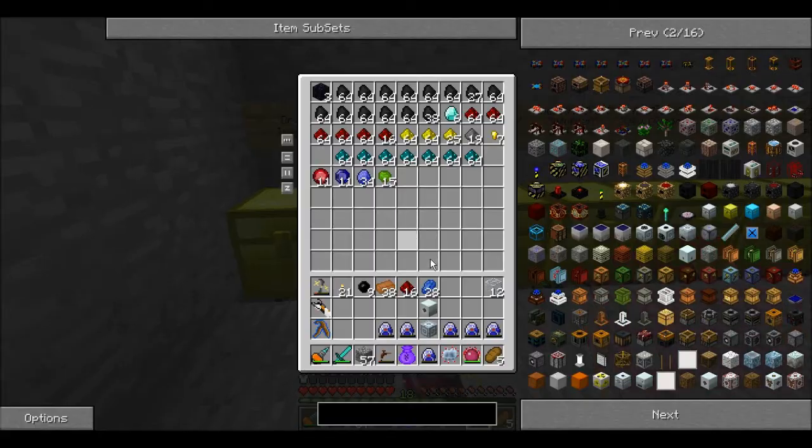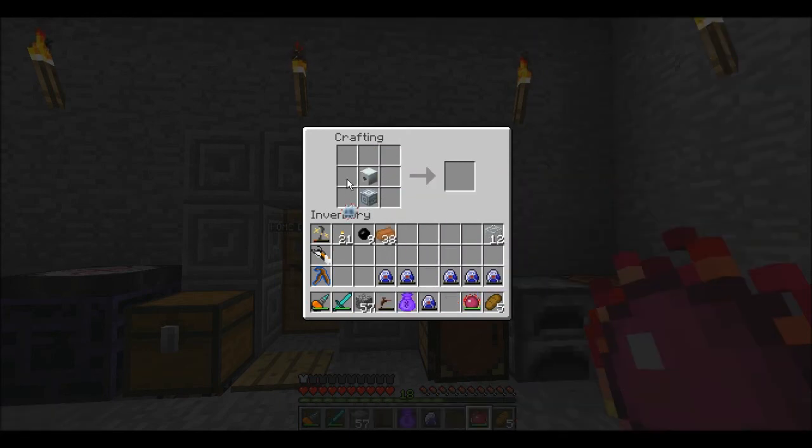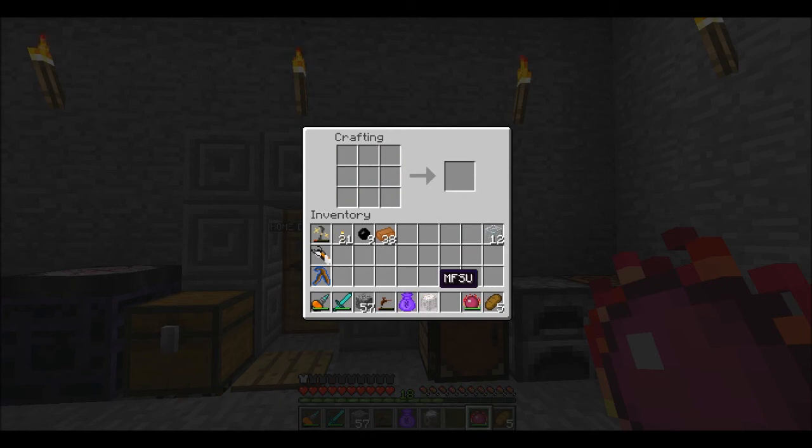Now we can go ahead and put our lappies back in here, along with our redstone. Now we can go back into our crafting recipe. We put our MFE in the middle, advanced machine block on the bottom, advanced circuit on the top, and throw in all our Lapitron crystals — and bam, we got the MFSU.